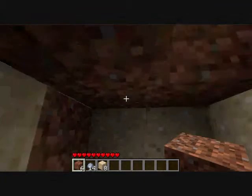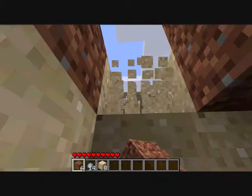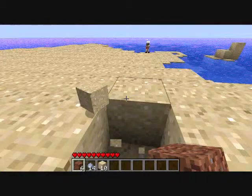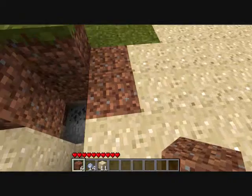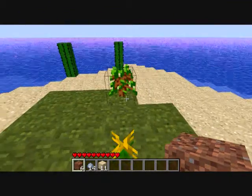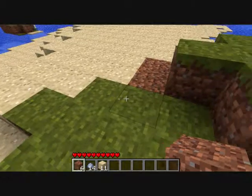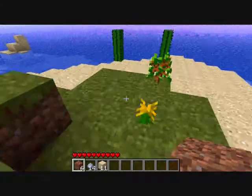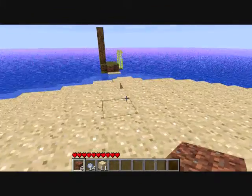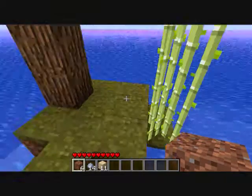There's coal under the axe, and I've made a house. Grow, tree, grow. Do trees grow better by water? I should have planted it over there. I think they do — we need to get the sugar cane. It's really better if the plant is next to the side water.